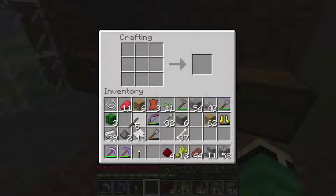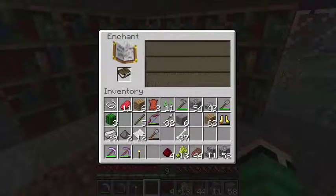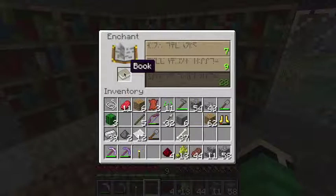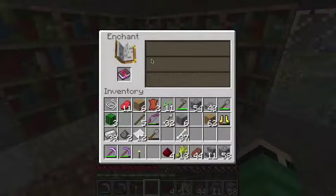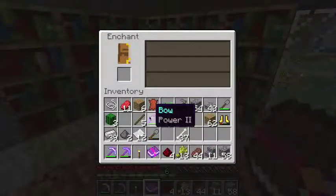To make a book, you put 3 sugarcane across like this — I don't have any sugarcane at the moment — that will give you paper. Then you put the paper up the middle like this, and then you can put leather anywhere at all, and that will give you a book. Now what you can do with the book is put it in the enchanting table. You can take it in, put it back out, and I'll take the 3 — so protection 1, which would be good for armor.